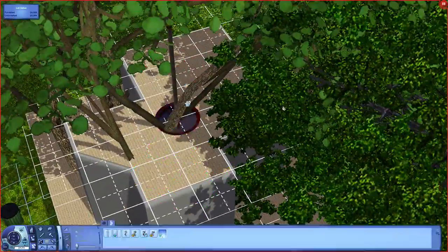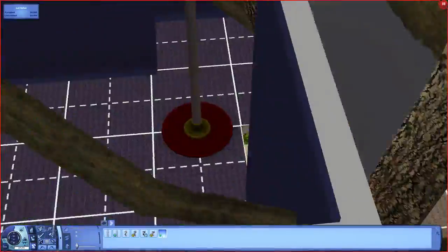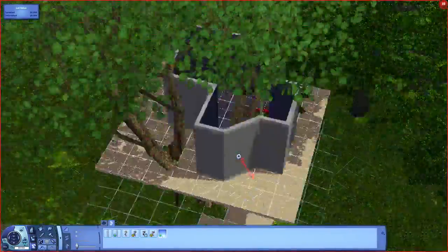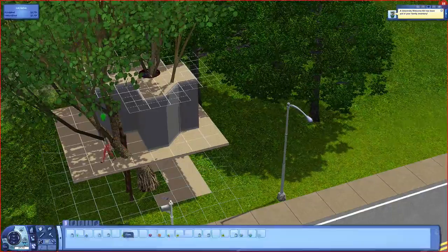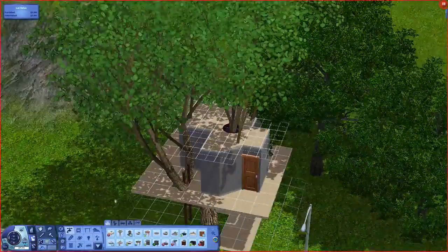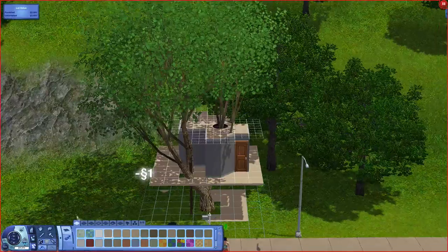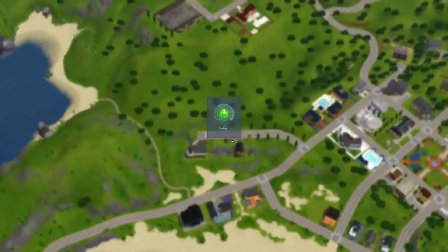We put in a fireman's pole because if you're going to have a freaking awesome cubby house, you're going to want to be able to go up and down a pole. It actually works quite nicely because it creates a cutout for the tree to kind of pop through. It is fully workable — you can see the sim trying it out. I like how you'd go down the pole right next to the tree trunk.